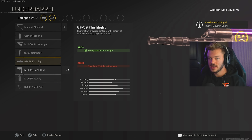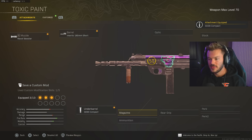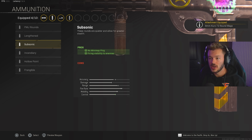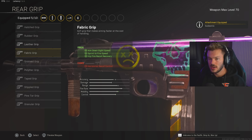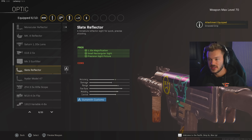In the underbarrel section, we're going to go for the SG-98 Compact to bolster aim-walking movement speed. Magazine: we're going to use the 8mm Kurz 72-round mag — real solid for maintaining damage since we're not using range-focused barrel attachments. On the ammunition side, we're going to go for Subsonic again — no minimap ping, pretty clutch. In the rear grip section, we're going to go for the Grooved Grip to bolster overall movement. I really like this combo of the Grooved Grip and the SG-98 Compact. For the optic, we're going to go for the Slate Reflector — you've got to be able to see what you're shooting at, and the iron sights can be a bit chalky in Warzone.